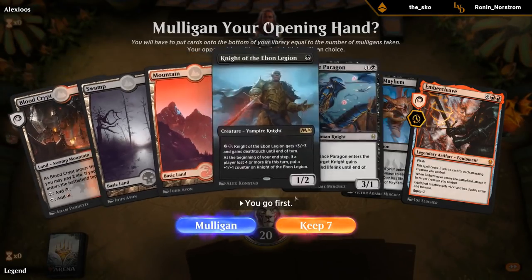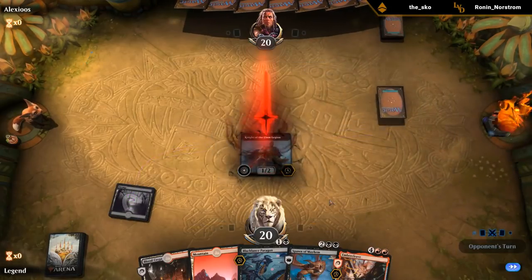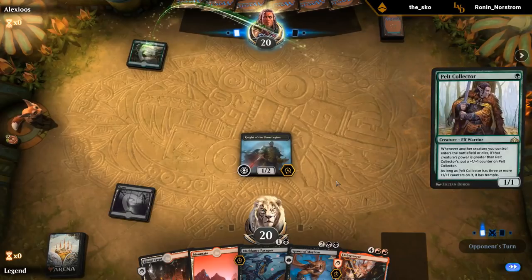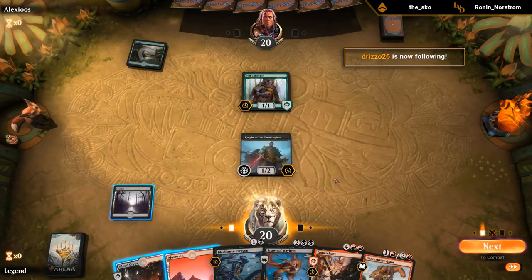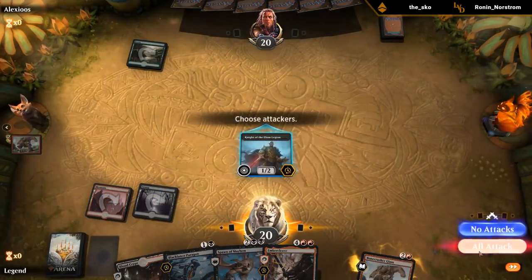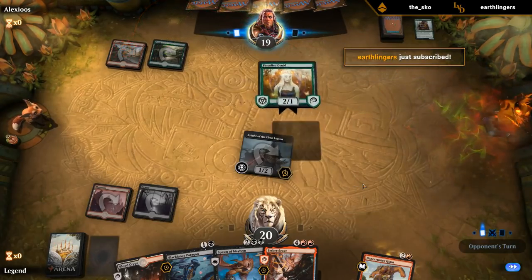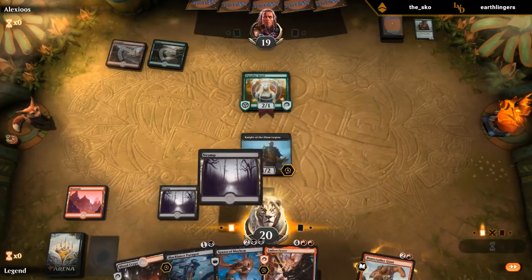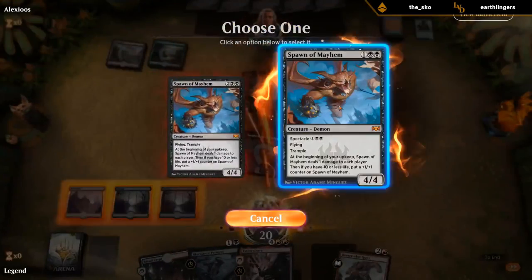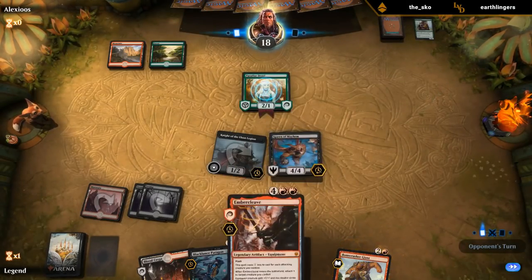Alright, if we can start with a Blood Crypt in every opening hand we'll be fine. This is a pretty good hand. We can even attack into a Goose and flash in the Paragon if they block. Oh — Pelt Collector. Well, I should probably kill that. So let's attack. I don't think they'll block. Next turn I'll be attacking with two creatures, which is enough to enable Embercleave.